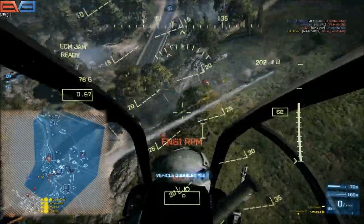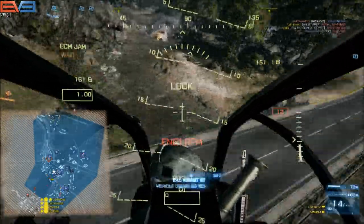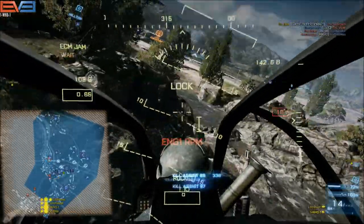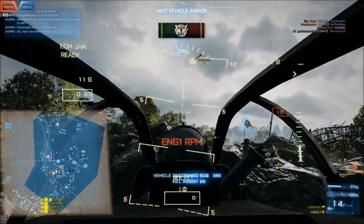I see a jet incoming. I dodge and evade. We start to get a lock, and then I pull out and back around this mountain. I know I have only friendly flags to my back, so it's pretty safe to use this rock as cover while I wait for my ECM to reload.